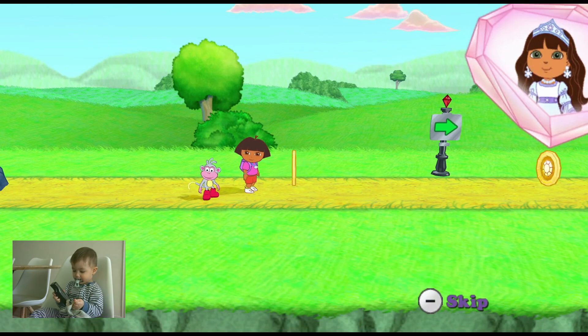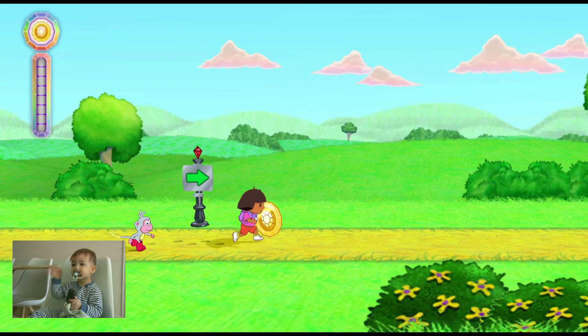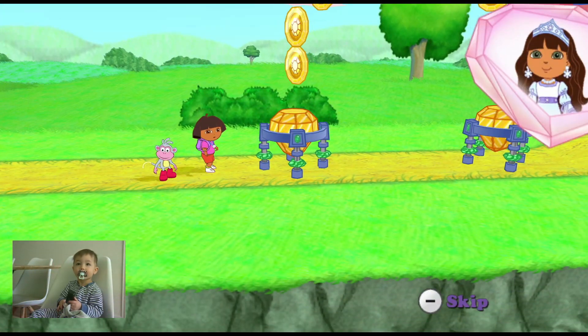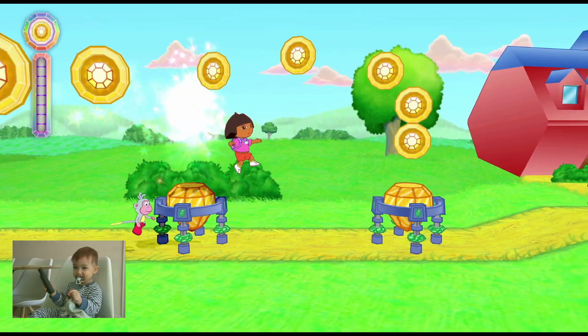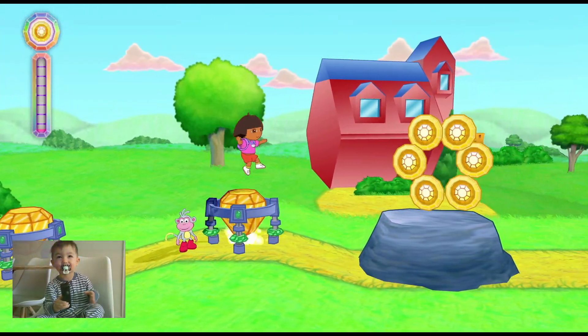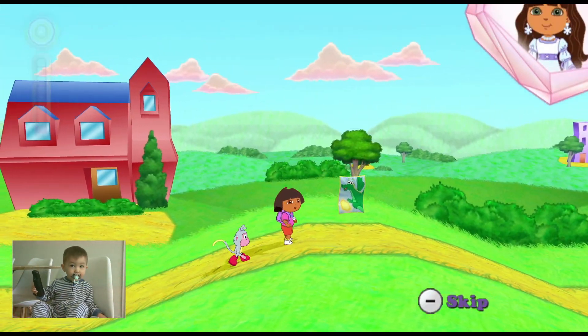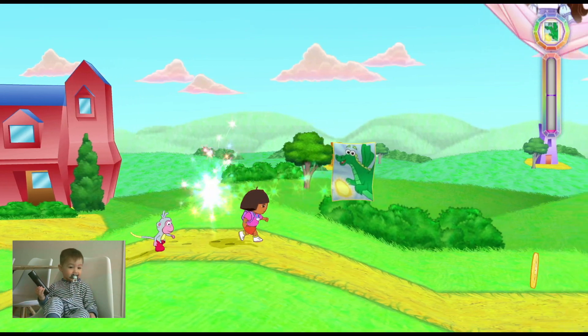That's a crystal coin! We can find them in every storybook! Ooh! A super jump crystal! If Dora jumps on the crystal, she'll bounce real high. Look! There's a page from my storybook! Help Dora collect as many pages as she can!